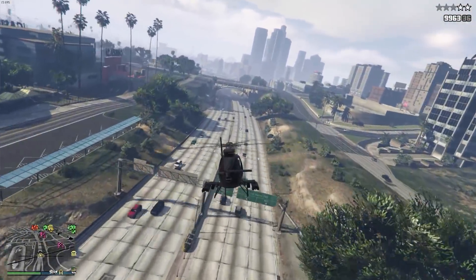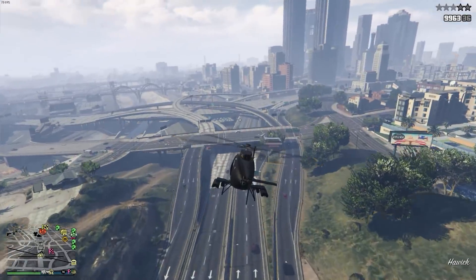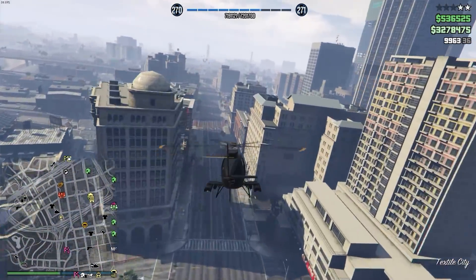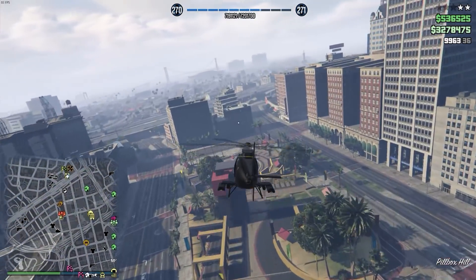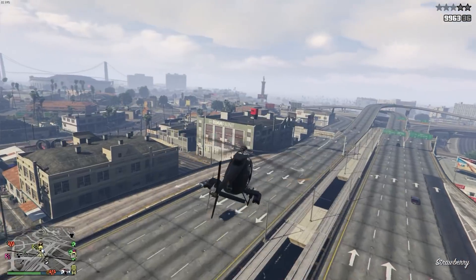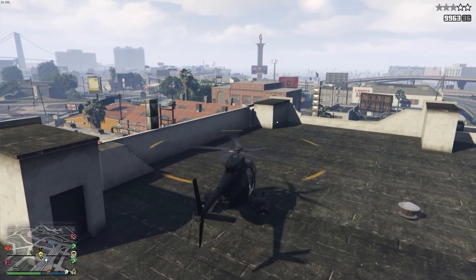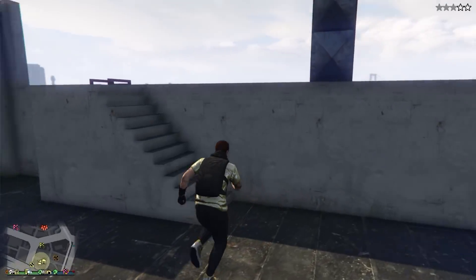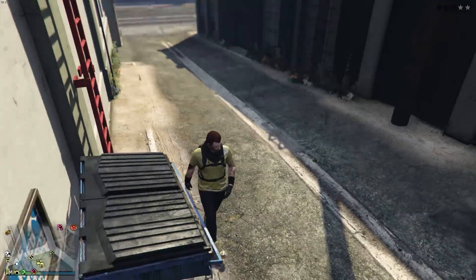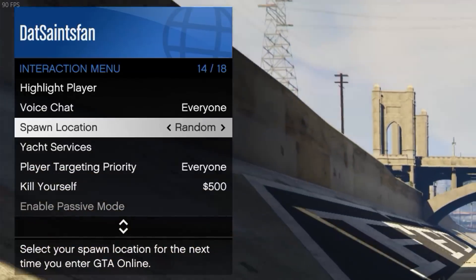Going back to the nightclub — one of the best features of the nightclub I own, the Strawberry nightclub, is the roof. I'm not saying to change your nightclub since everyone probably has theirs already, but if you had the money and could afford to change it, even though you'd have to repurchase your upgrades, I'd highly suggest moving to the Strawberry location. It's so convenient to land helicopters on the roof, and you have two ladders — one on the left side and one on the right — that come down right by your garage. If you do a lot of CEO work with the Buzzard, I'd really recommend switching to the Strawberry nightclub for that feature.